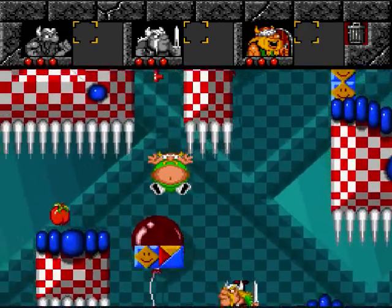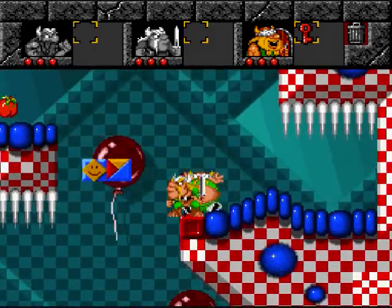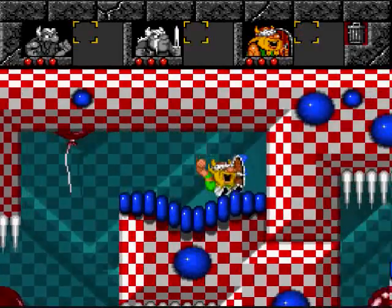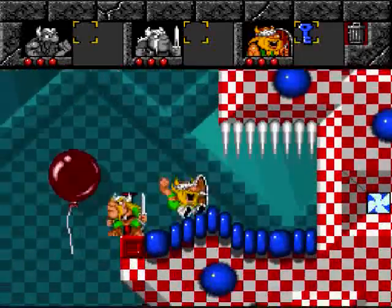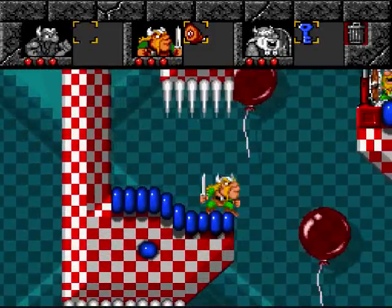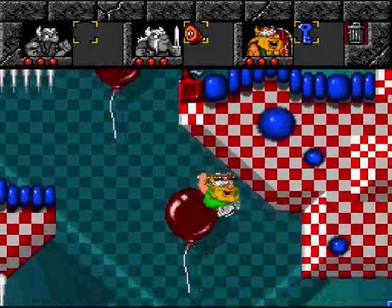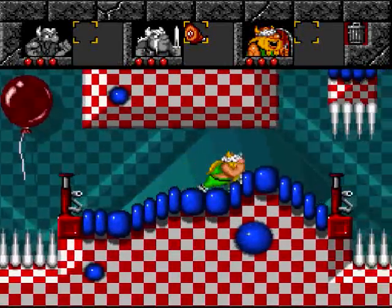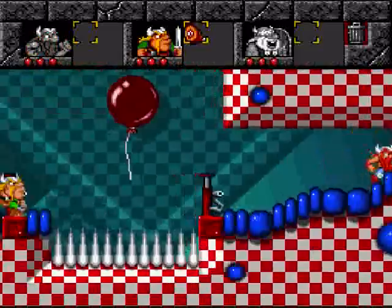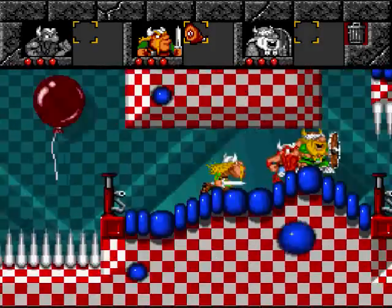Okay, now it should be good. Now we can use that key so we can get up there and unlock this door. There we go. Now we got another key. Let's go over here so we can use the key again. Olaf is good at unlocking doors, isn't he? He's like a good little Viking. Anyways, let's get that apple or tomato up there.